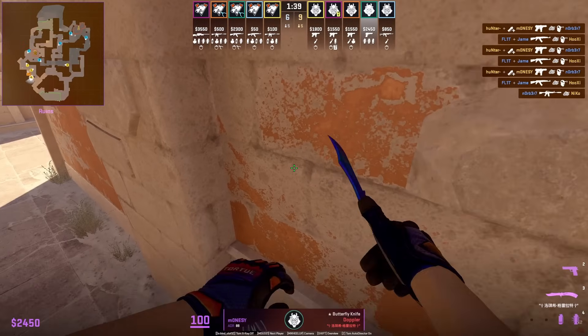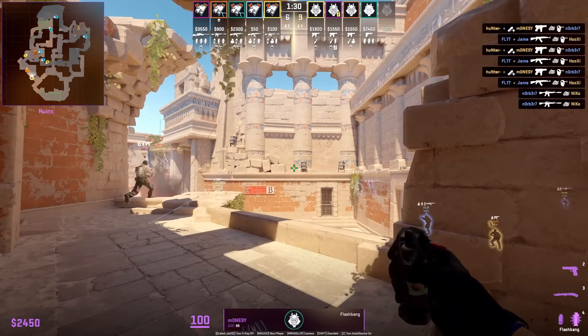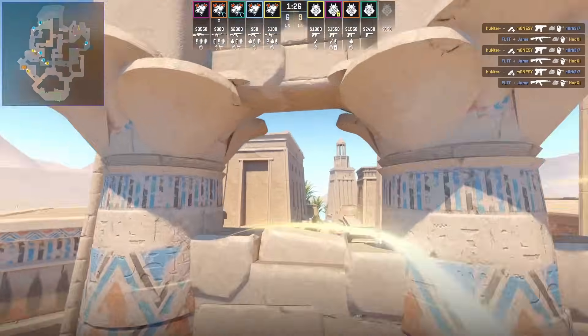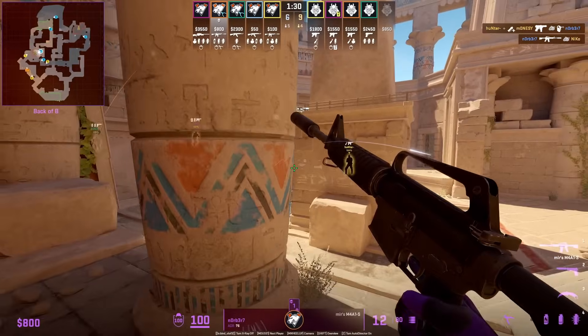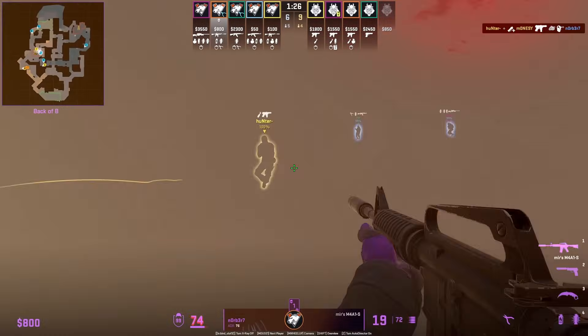BXQ nade set from Monacy: get stuck into this wall for the B flashes, stand, aim bottom left of that orange, jump throw. Then for the temple smoke, move along that wall, aim between those two things, then go ahead and left click throw. These flashes are super strong because they don't blind your teammates as they entry in and they cover multiple positions on the B site.